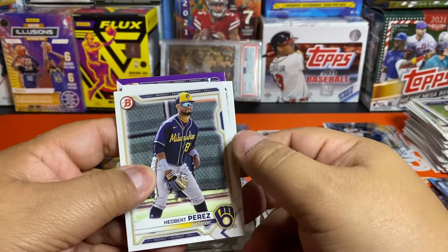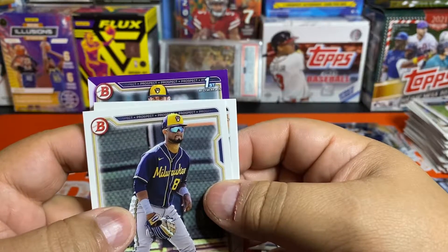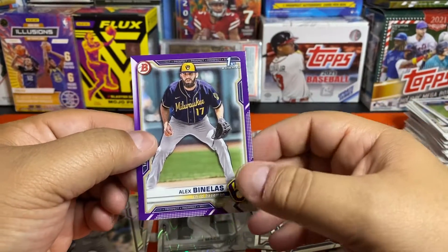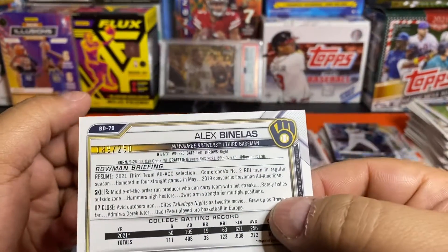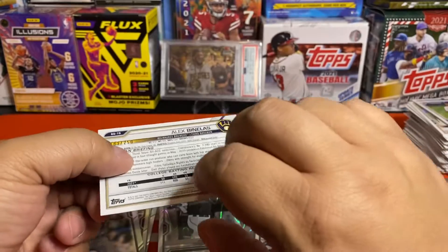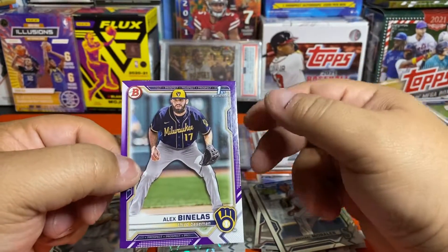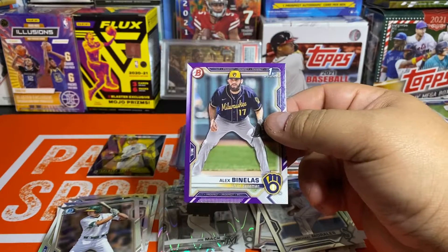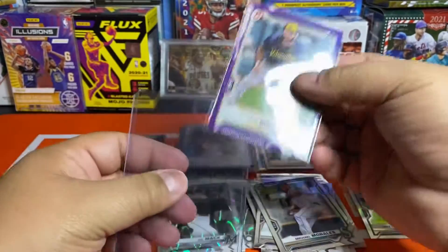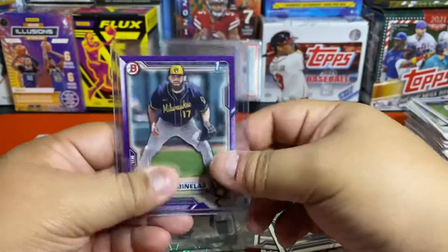Let's see what our last parallel is — we're going to end on a first. It's a Brewer: Alex Benelis — he looks like a really old dude. This is going to be out of 250. He's 86th overall, third round pick, born in 2000 — that guy looks like he's been chopping wood in the woods for 10 years, he looks a lot older than 20. But hey, it's a parallel and it's a first — that's all that matters. He's a position player, so even better. The Brewers have got a lot of players in this set — would probably be a pretty good team to get in a break.